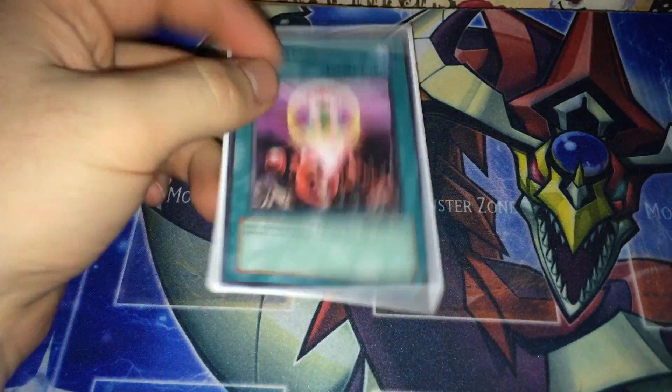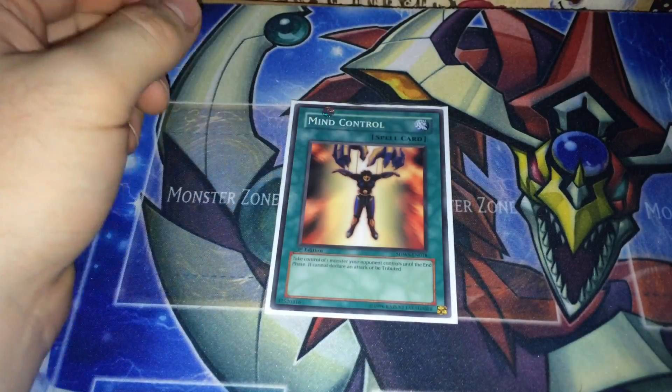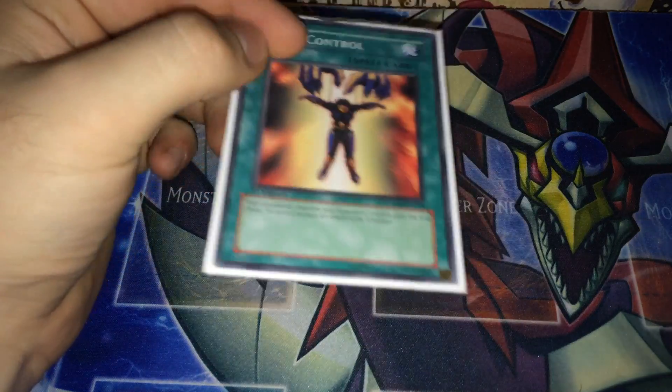One for One because you have so many level ones to choose from. Mind Control, because most synchro decks should run Mind Control — you can just take your opponent's monster and use it for a synchro summon, since the card says nothing about not using them for synchros.